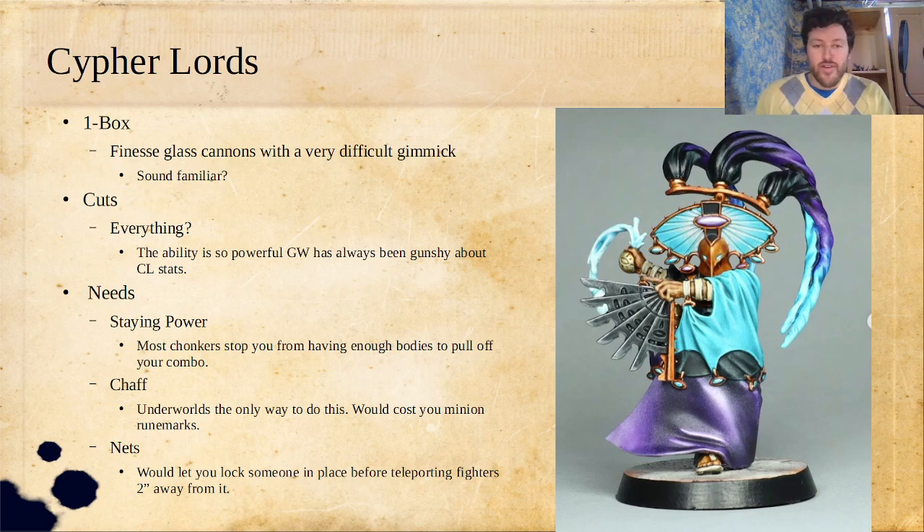Now let's get into Cypher Lords. We are in the warbands that have a low ceiling here on the originals. One box of Cypher Lords will get you, again, finesse glass cannons with a very difficult gimmick. The things I would cut — honestly, is everything. The issue is the ability is so powerful: their ability to teleport minions anywhere around the battlefield from 12-inch range, and then position them based on distance from the Thrall Master based on the value of the ability.